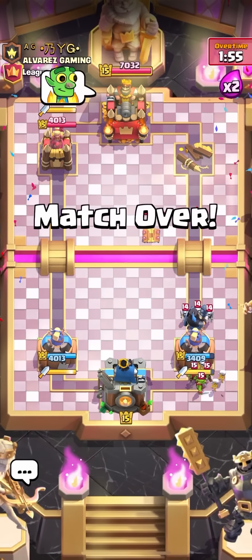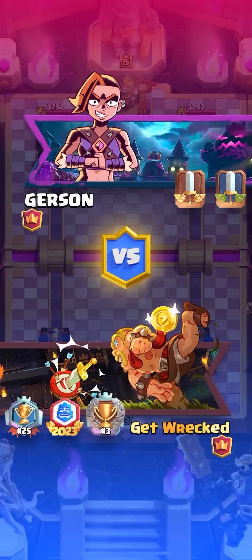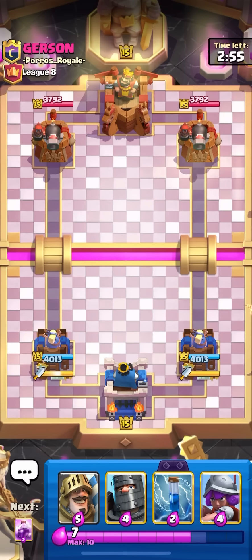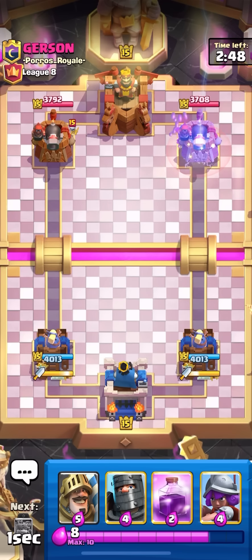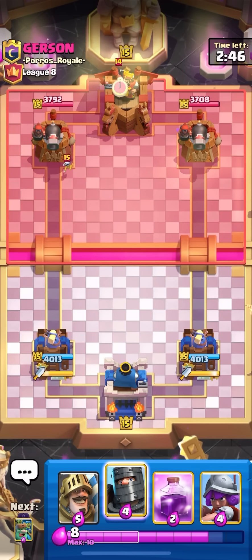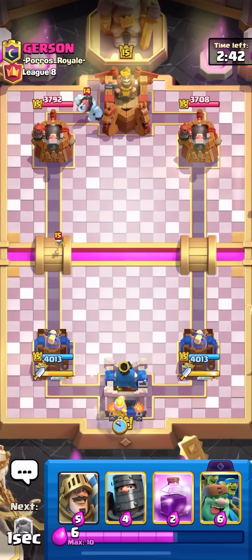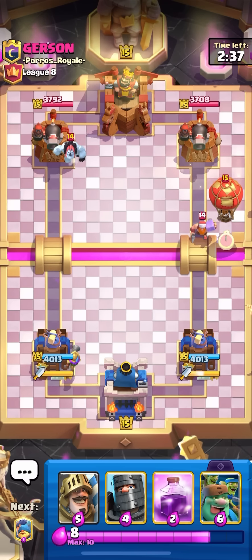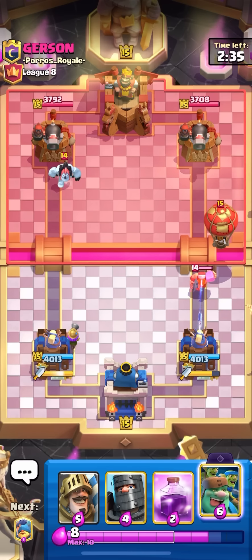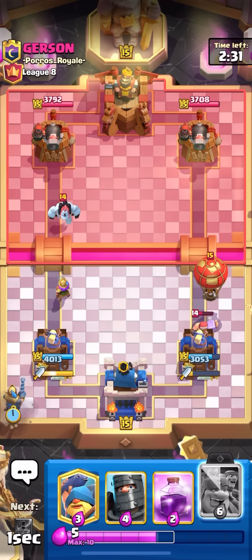Number one deck this season is definitely going to be goblin drill — mark my words on that. Deck number two: a lot of you probably guessed it, but it's going to be goblin giant. Goblin giant just got an evo as well and it's pretty broken to begin with. Now with the evo it's going to be super popular. I think goblin giant double prince is going to be meta — number one prince is so broken, and dark prince also fully counters drill.